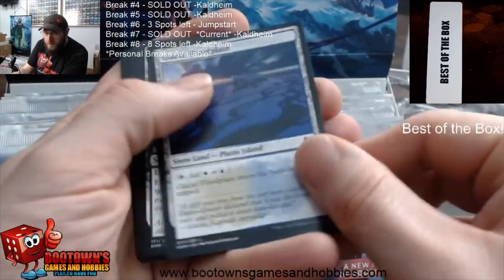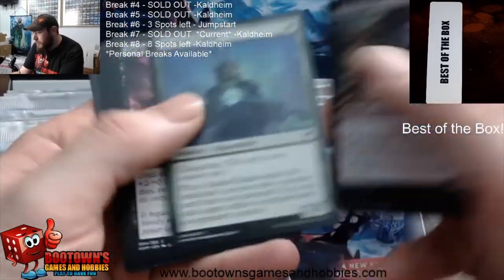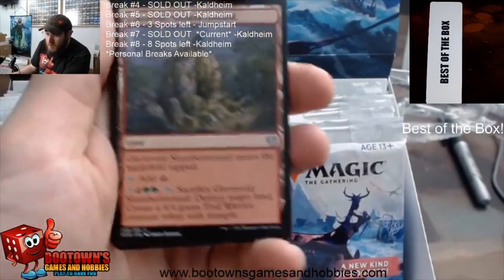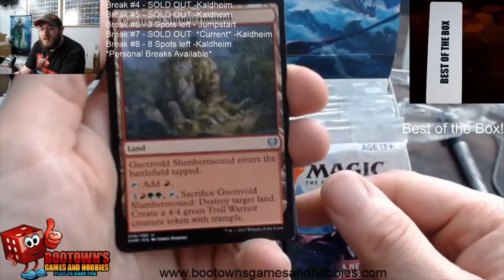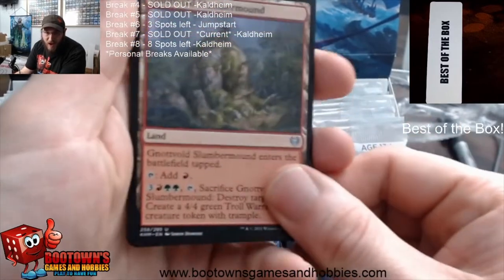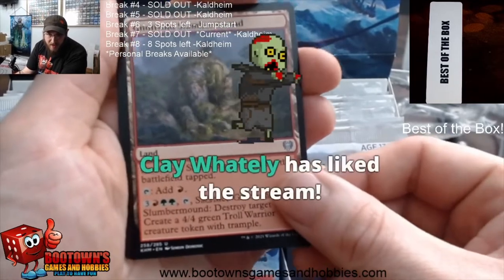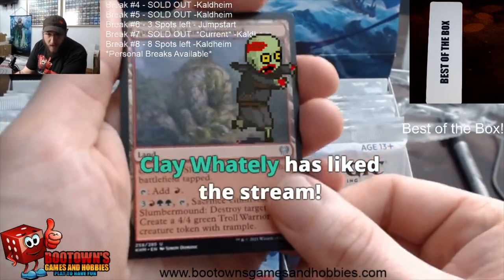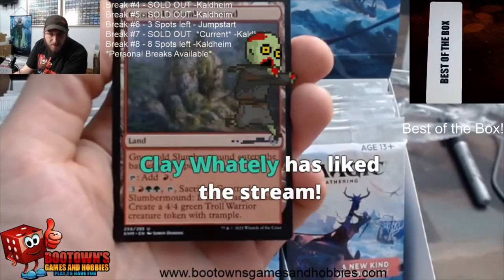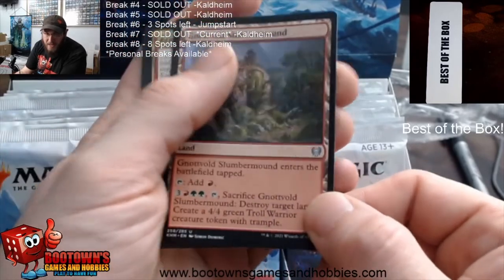Glacial Floodplain. Tundra — actual Tundra. One, two, three, four, five commons. Not Vold Slumber Mound — this card has been wrecking me, just absolutely destroying me in draft on Arena. Six mana, tap it, sacrifice it, destroy target land. Play Watley — thanks for the like, bud. This thing's been wrecking me: destroy target land and make a troll warrior creature token with trample. Insane.